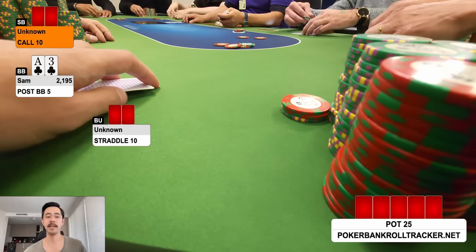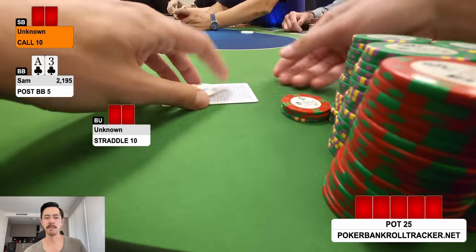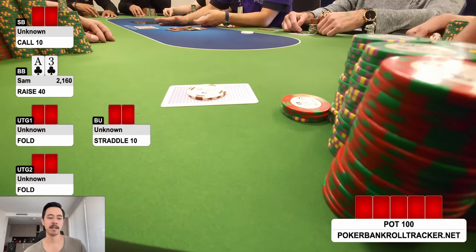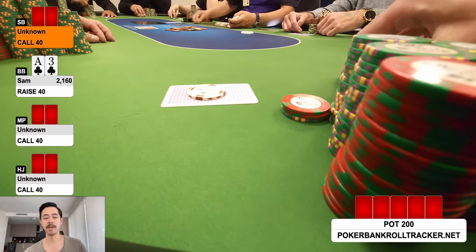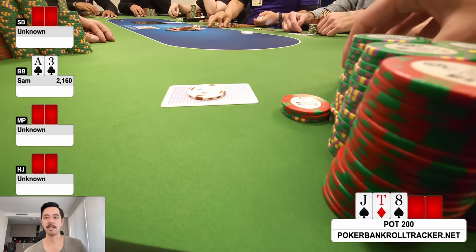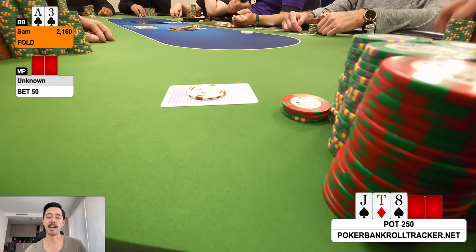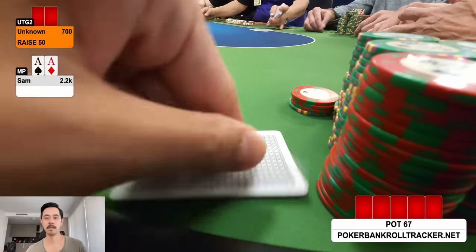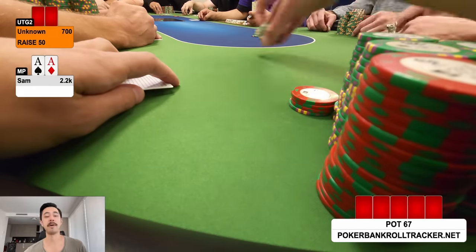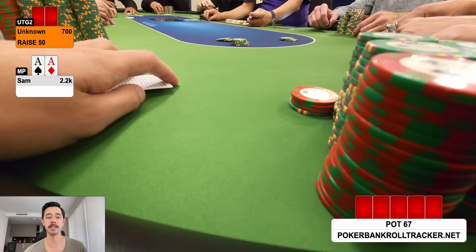Button straddle alive, I'm in the big blind with ace-three of clubs. Probably a fold but I raise to 40. We go five ways to a jack-ten-ace with two spades. I check, middle position bets, and I fold — wishing I'd saved my 35. Upgrading to pocket aces now: button straddle is live, player to my right opens big to 50. I bump to 175 and he calls.